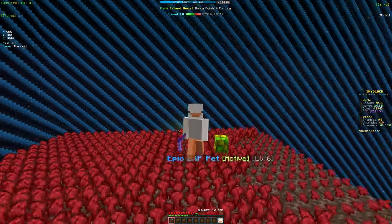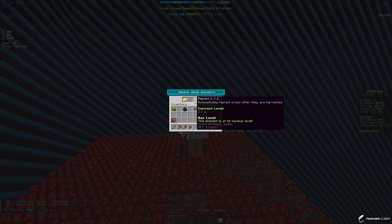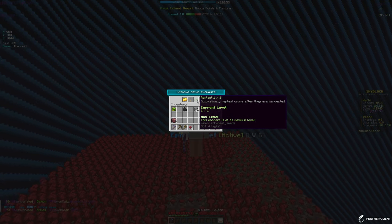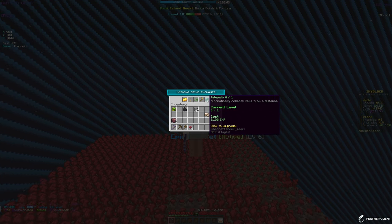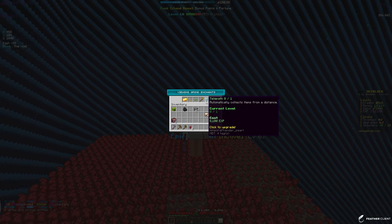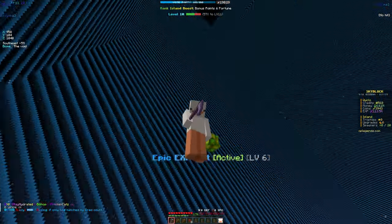A big tip: do slash gear and put Replant on your hoe no matter what rarity it is. Mine is stone so it can only hold one enchant, but we do have Replant which automatically replants the crops every time they're harvested. Telepath is also good if your hoe allows two enchants because it will automatically collect the crops so you don't have to pick them up. Fortune is also good because it drops bonus loot, which means more money.